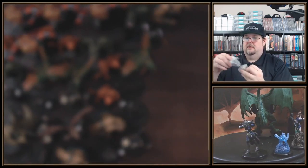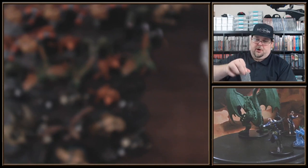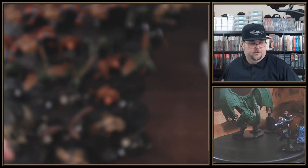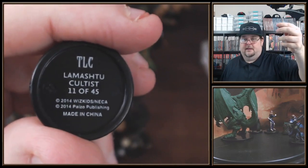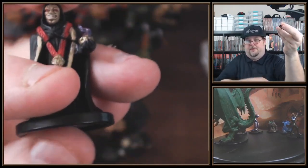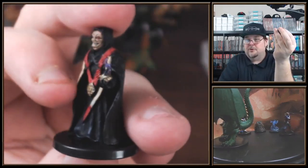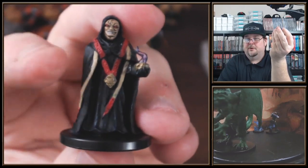Good pose. What is this? Something in a robe, I think. Oh, is this another cultist? Yes — the Lamash 2 Cultist, number 11. Wow, that looks good. 11 of 45. Look at that — even got a little transparent thing coming out of like a little jug or something that they're holding.